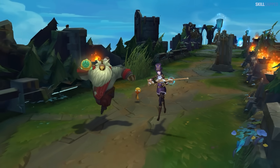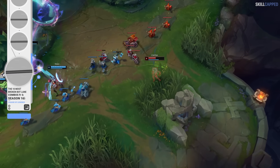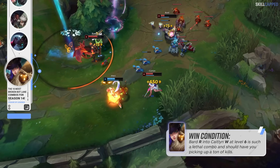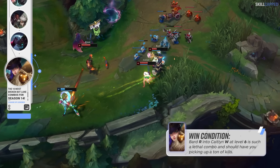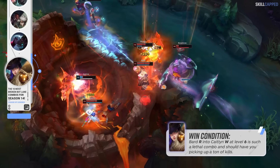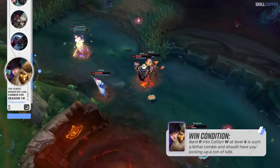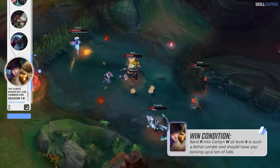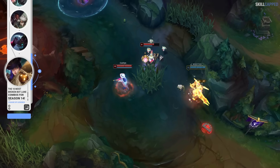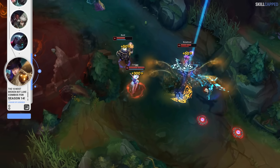This next combo is a straightforward win condition: Caitlyn with Bard. Bard can set up a guaranteed trap for Caitlyn, and level 6 is where the combo really comes online as you play off Bard's R. Whenever Bard has his ultimate available, look for catch plays — a Bard R into a Caitlyn trap is extremely lethal. Since Caitlyn is one of the safer ADCs early on, she can sit back and farm from range with Q, and if the enemy tries to engage on her, she just backs off with E.